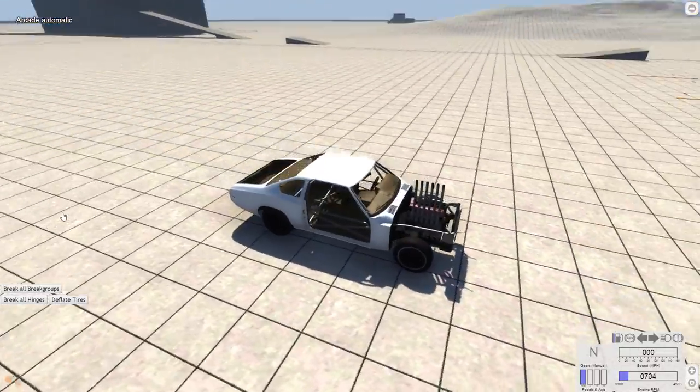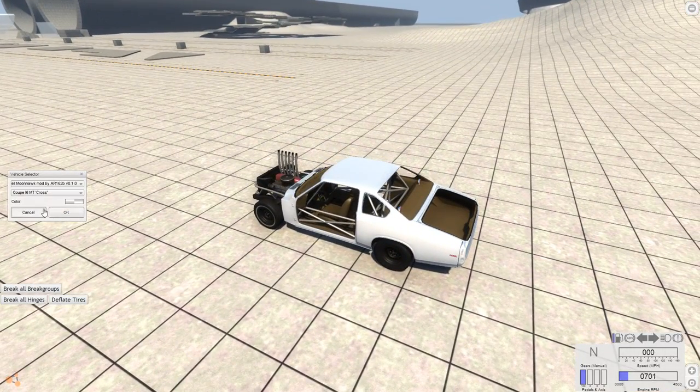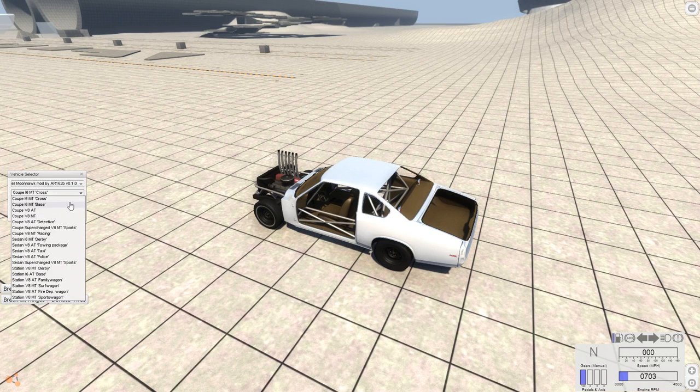I wouldn't say it's like a derby car, because there's no protection for the driver — in derbies you'd want protection, I think. So that's the Cross. We're going to go ahead and skip a couple of vehicles because these ones are just the normal everyday vehicles — like base, AT, MT.